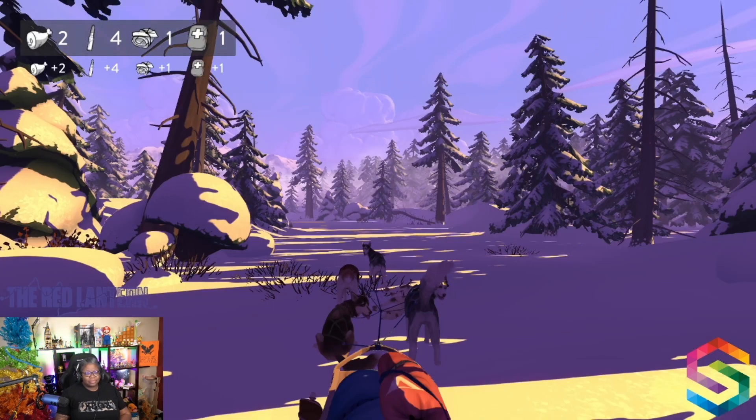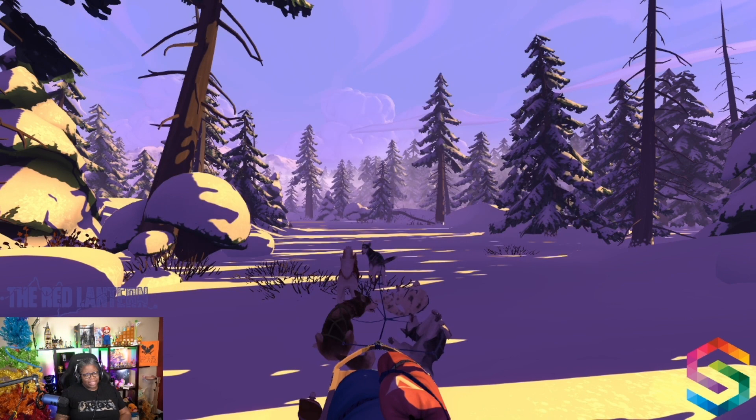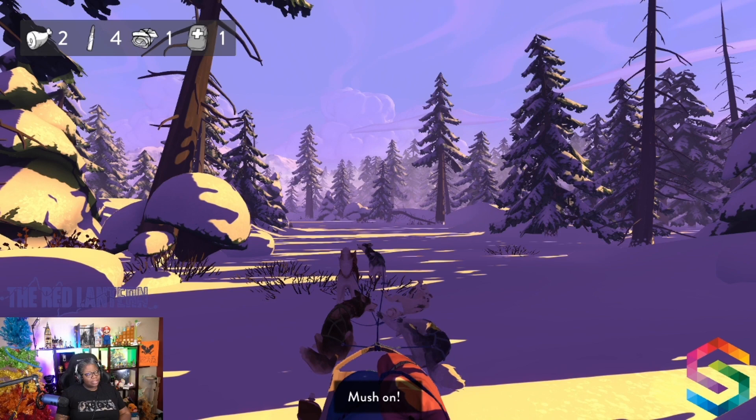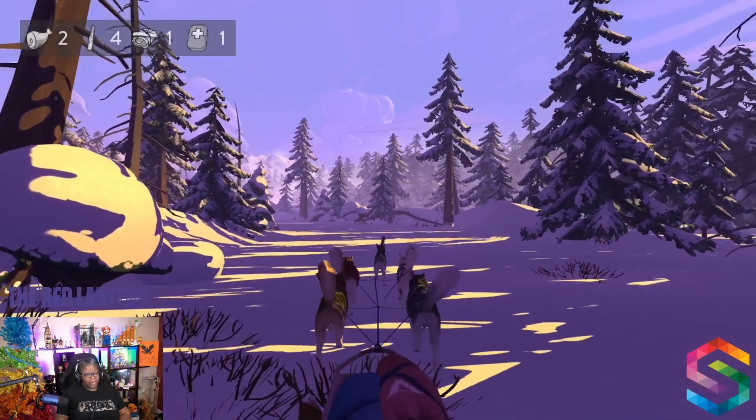If you missed the first run, go back and look at the last video in the series — it'll be down below in the description. We say we've got to go straight ahead to the cabin with the red lantern. We're finally here. We're starting with two food, four bullets, one wood, and one medkit.